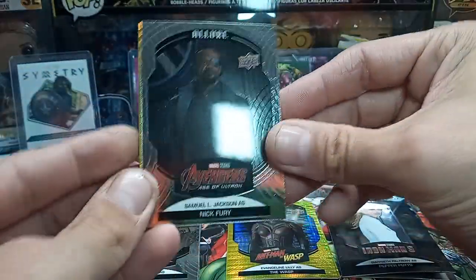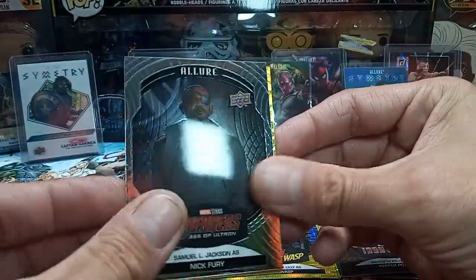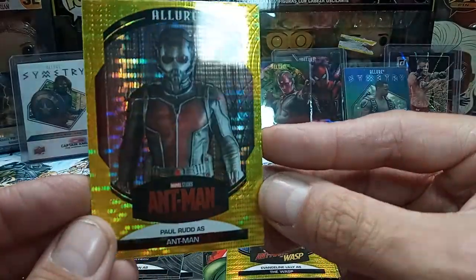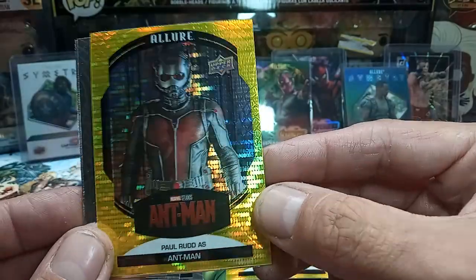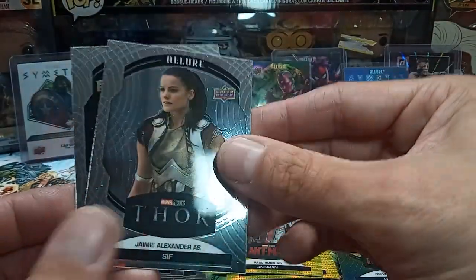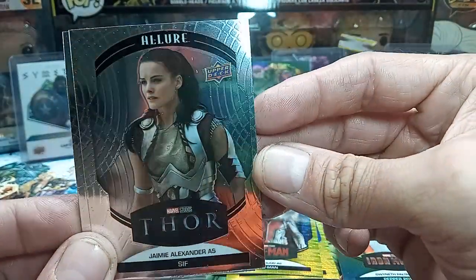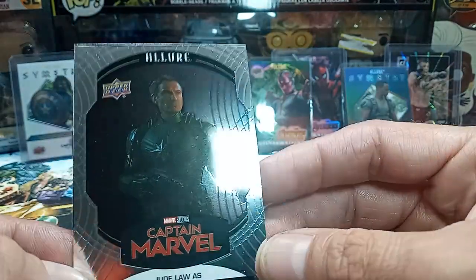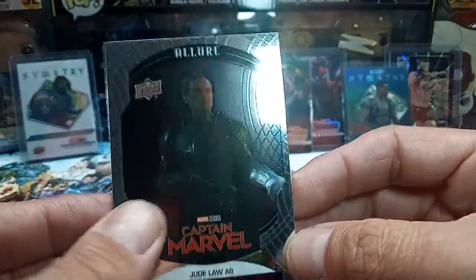Last pack. Another Nick Fury base card. There it is — Paul Rudd as Ant-Man on the other taxi. One of my favorite Marvel heroes. Got a Sif on the base, and then Yon-Rogg on the base. Drew law. Alright, that wasn't too bad.